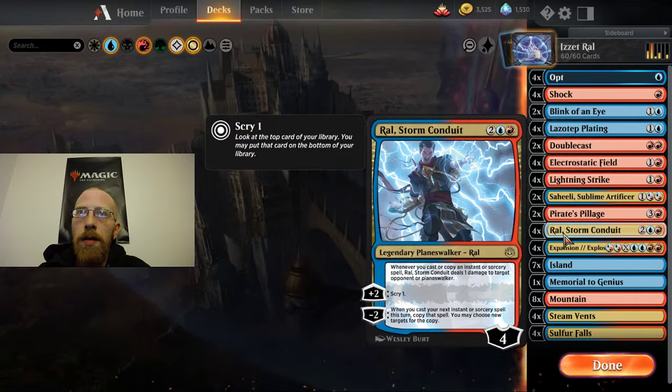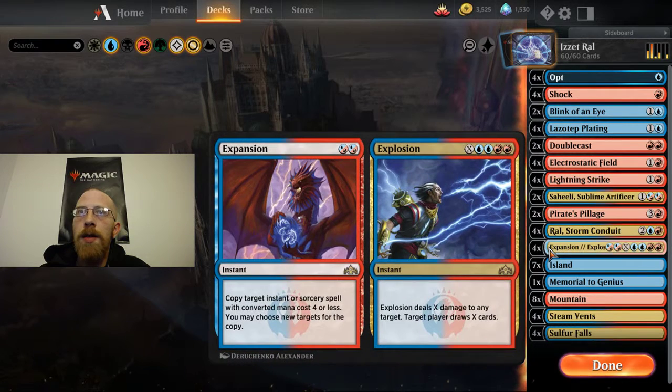If you're not familiar and haven't seen my last deck tech, it was also on Ral. His static ability says whenever you cast or copy an instant or sorcery, he deals 1 damage to target opponent or planeswalker. So what we're trying to do is make infinite copies of spells to keep triggering Ral to damage our opponent. The way we're going to do that is with Expansion/Explosion.